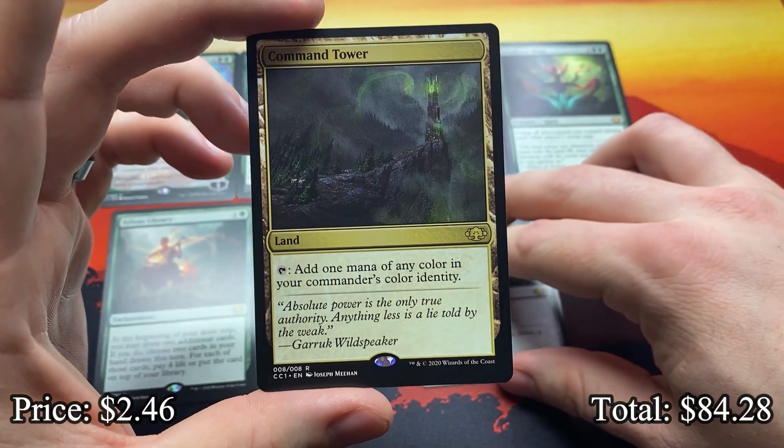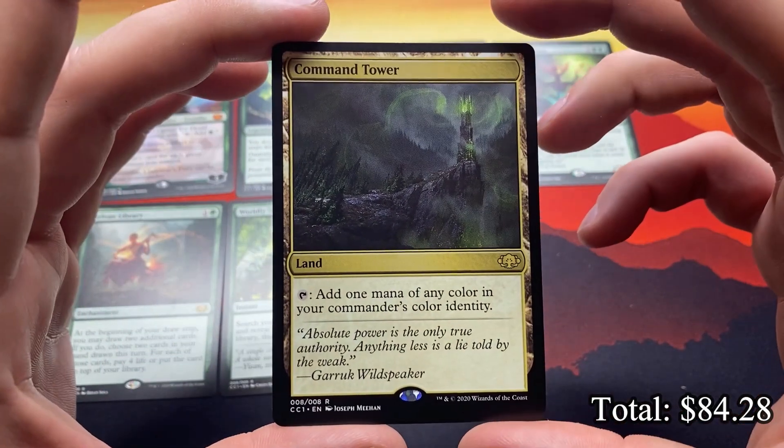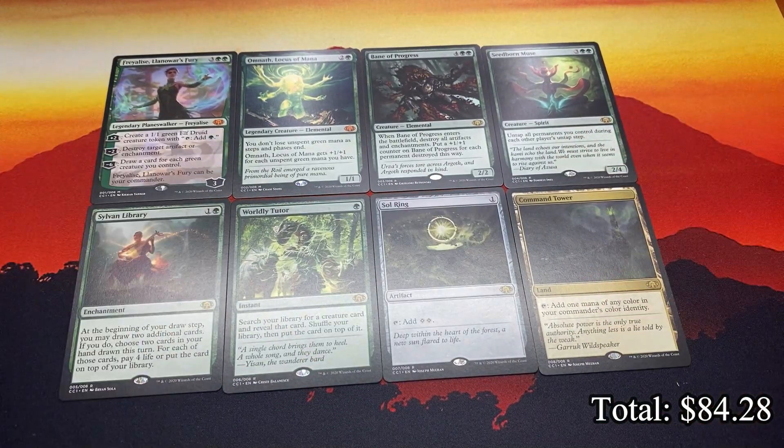And of course the green Command Tower to round out the eight cards in Commander Collection Green. The quality looks stunning to me — I actually don't see any issues. Everything looks amazing. Hopefully you're having luck finding these, and if you find them you're not running into huge quality issues. I've definitely seen a couple of videos where it seems like there has been some tragedy, but this looks amazing. This is encouraging me to maybe build an Omnath deck too, because that art looks pretty dope.